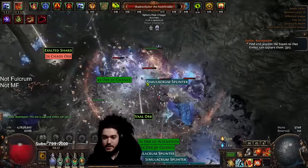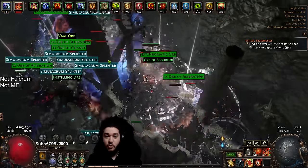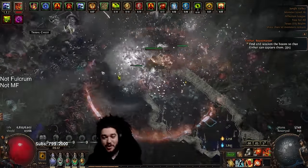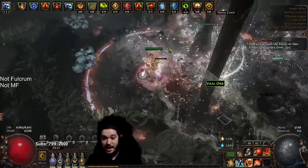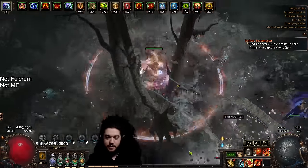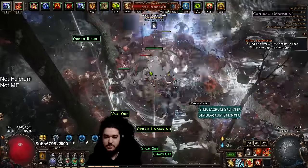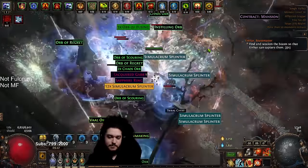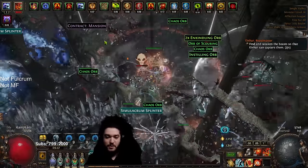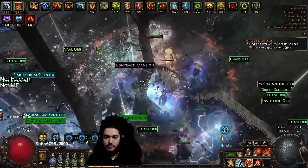I'll be honest, this is very hard to set up in SSF because it relies extremely on the Adorned jewel dropping, plus the factoring shards, plus some specific corruptions, and rolling the jewels for Adorned. Here's Kosis — that's scarier than the map boss. We'll just go fight Kosis. He died — why? Because the explode is insane. That monkey though is actually bullying us.